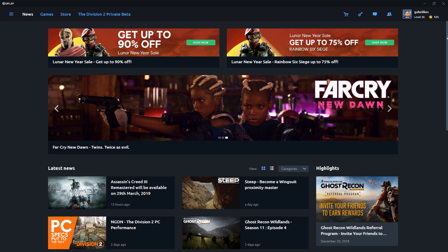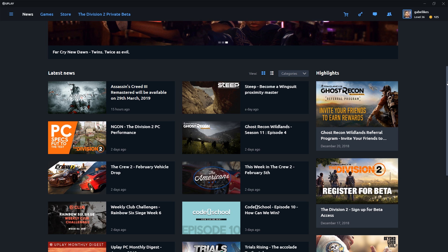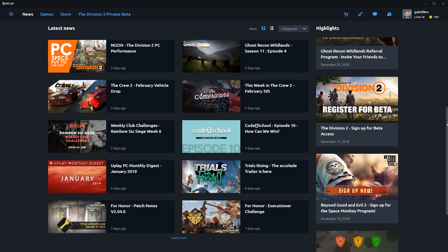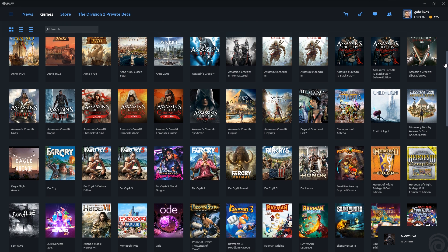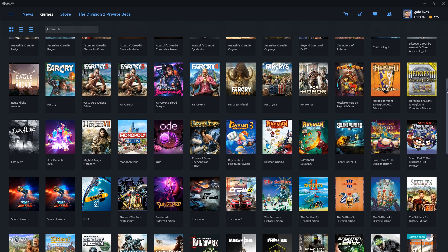On the upper left side of Uplay you'll see a few different sections. Firstly we have the news page. This is where you can find an assortment of all the latest news around our games, ongoing events, store sales, beta registrations, and much more.